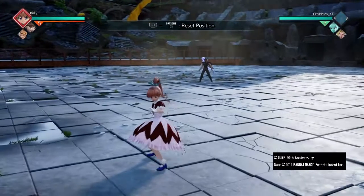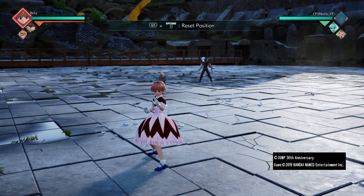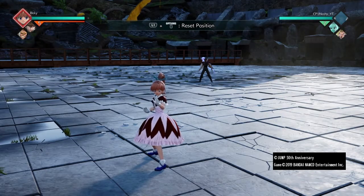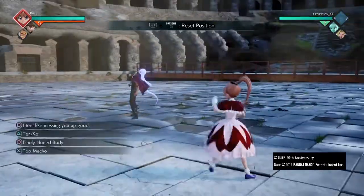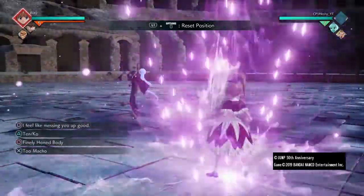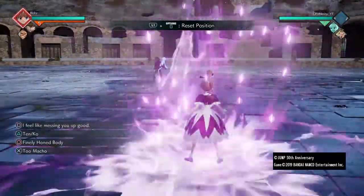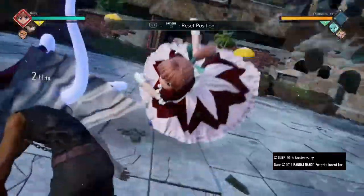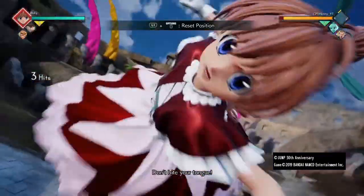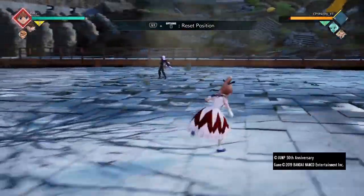We are doing the Bisky guide now — this little lolly girl, hench lolly girl. Let's get into her first move, which is 'I Feel Like Messing You Up Good.' It's a decent move with very good range and very good damage, so if you had an assist afterwards your assist would butter them up.